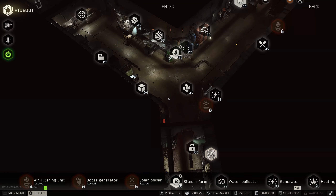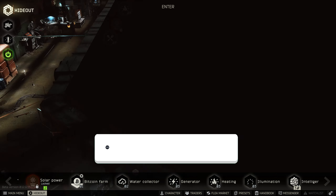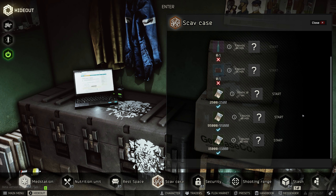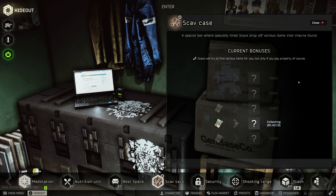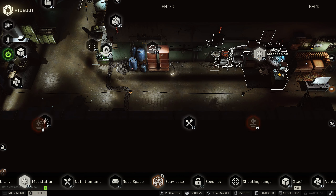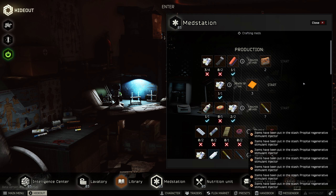Hey up everyone, Magpie Gaming here, I hope you're all doing well. So I've been putting together a list of things that I would like to see added into Tarkov, and this list is getting quite big. These are sort of quality of life changes and things that I think they could put into the game to make it a little bit better, make it a little bit more fun, a bit more exciting, a bit more engaging for people. But this list is getting huge, so what I've decided to do is break them down into smaller videos and just do short videos for you.